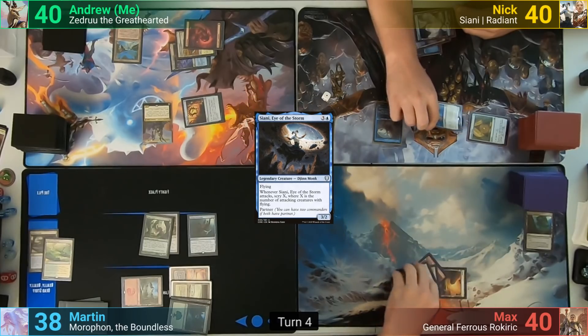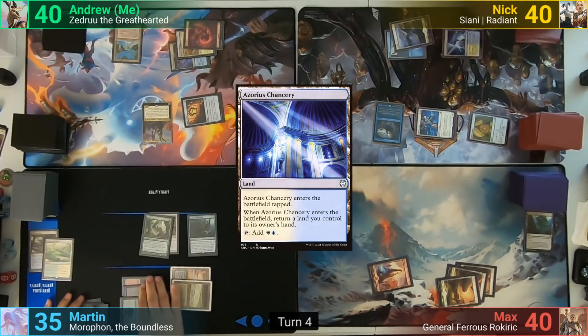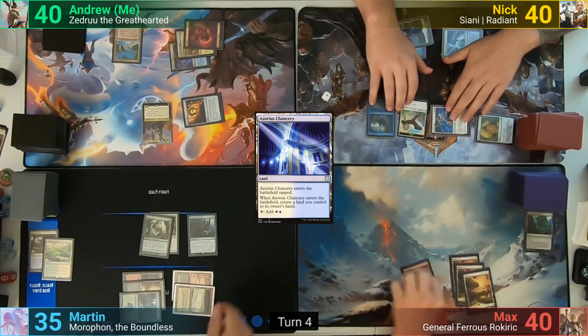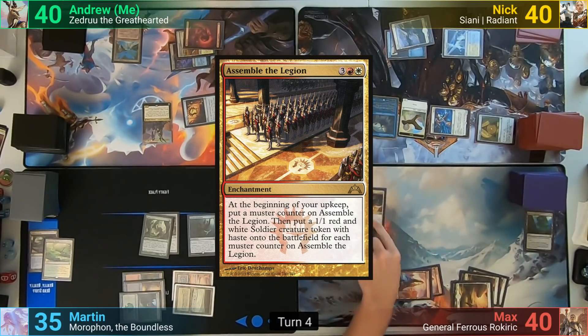Nick swings the Myriad Angel at Martin, dealing three. In his second main phase, he plays an Azorius Chancery, which comes in tapped and bounces an Island back to his hand, triggering the Angel's Landfall ability and making him a 1/1 Bird token. Max draws, plays a Mountain, casts Assemble the Legion, and passes to Martin.